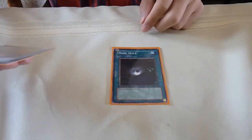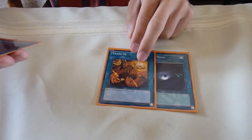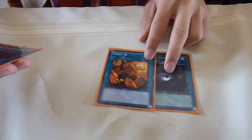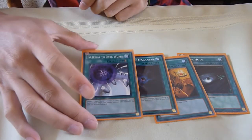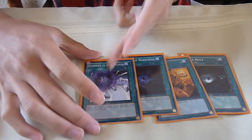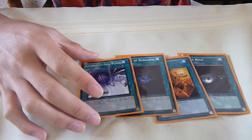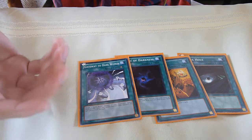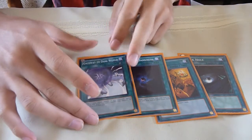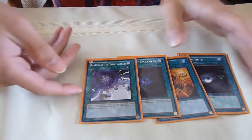For one-ofs, I play 1 Dark Hole and 1 Trade-In. Trade-In is good for dumping your Graphas in your hand if you don't need to pop a card on the field, and then you get to draw 2 cards. I play 1 Allure of Darkness because you play all Darks, and then 1 Gateway of the Dark World. This card is pretty good in some situations — it can prevent OTKs, and say it's the end phase, you can activate it, bring out one of your Dark Worlds like Snow or Brow, and then when your turn starts you can return it to your hand to bring back a Graphas and plus.